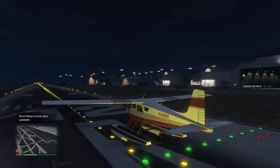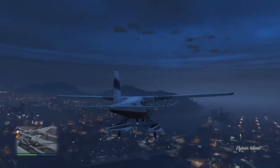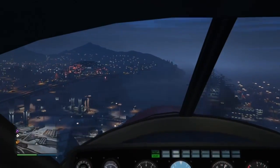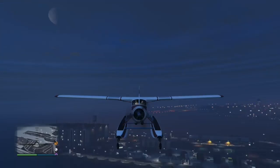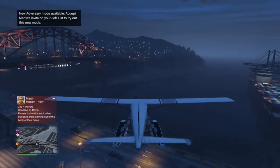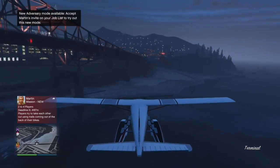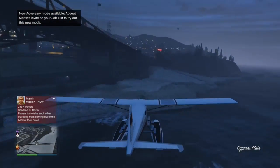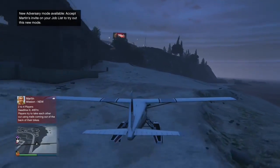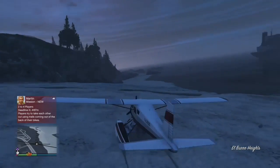We have touchdown here. Now we're going to do our first bush landing, which is going to be on land, and after this one we have a bush landing that's on water. This plane is specifically for returning players, at least to my knowledge — I'm not sure if it's available for other players too — but it says 'a vehicle for returning players' in the description.